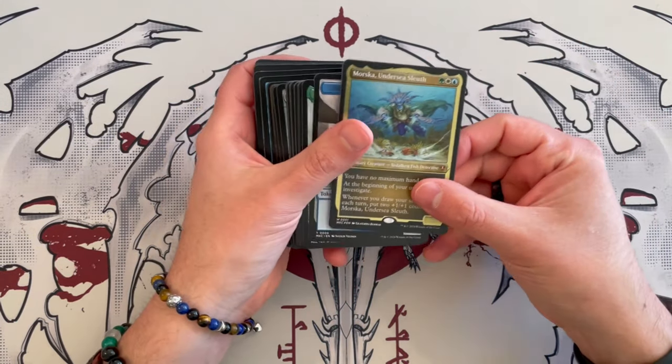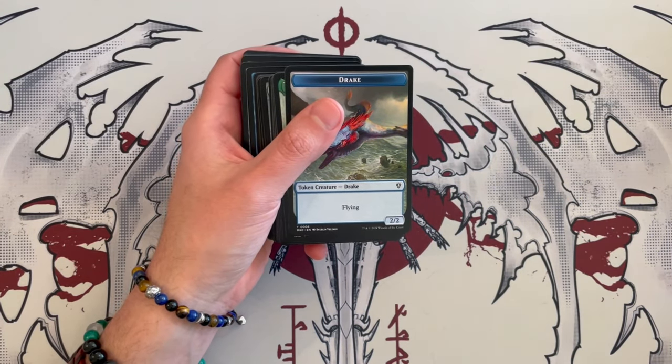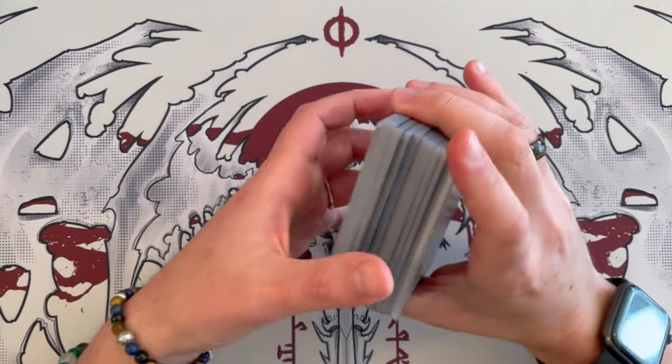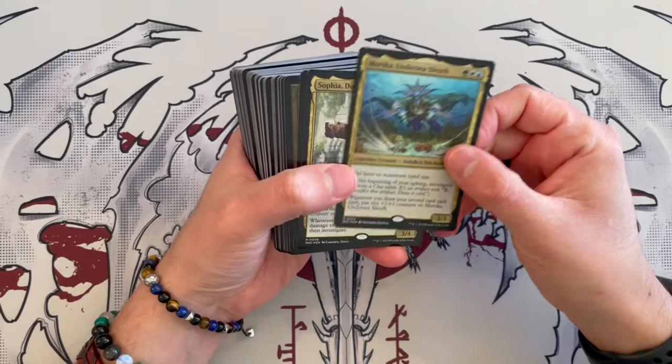So let's see what the deck does with all this information. It wants to draw and create clue tokens — maybe using those tokens in other ways as artifacts sometimes do — and also the counters. Simic does a lot with counters.